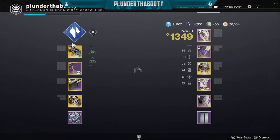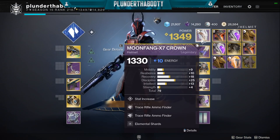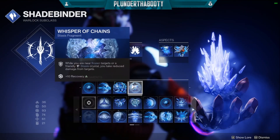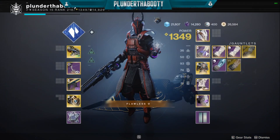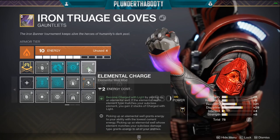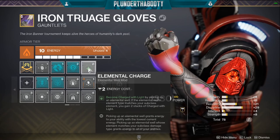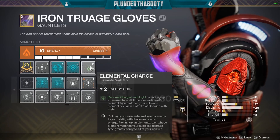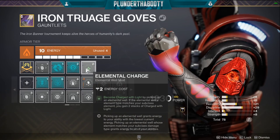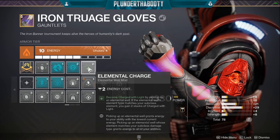So all the shards that we create by freezing enemies with Glacial Harvest count as wells, and those shards give us overshield — and the freezing of enemies gives us damage reduction with Whisper of Chains. On our gauntlets here we have Elemental Charge: become charged with light by picking up an elemental well, and if the elemental well matches your subclass type you get two stacks of charged with light. This is how we become charged with light — we pick up our stasis shards created by freezing things, and those shards give us the overshield and charge with light as well.